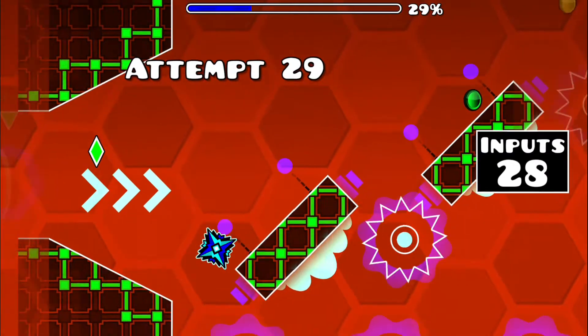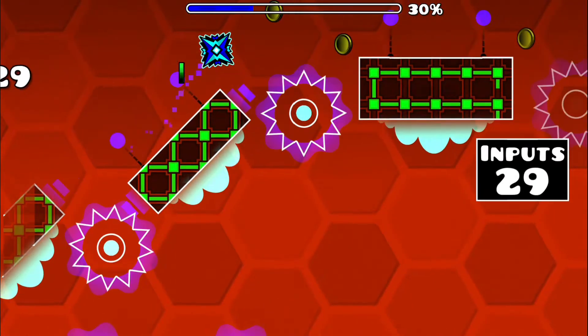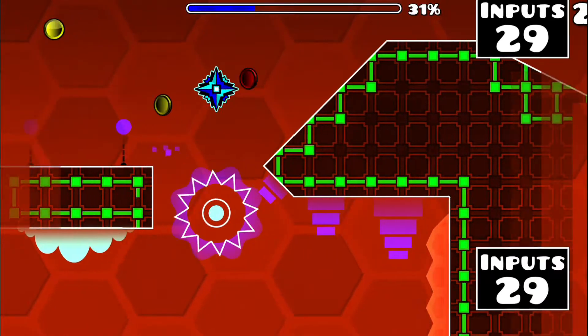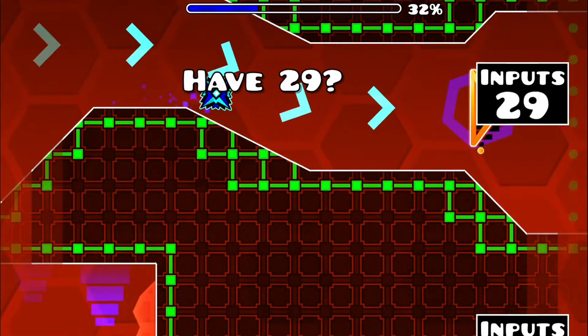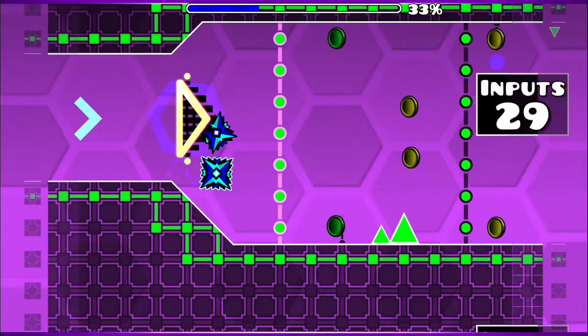Slide off the first slope and prepare yourself to hold off the second one. Near frames after you land, begin holding. By timing it just right, you'll jump off the left corner of this platform and the top right of this one, and thus save one input. This brings us to 29 inputs as we head into the very first dual section.